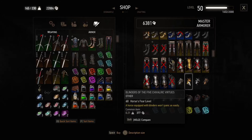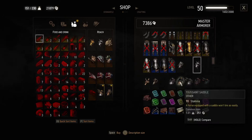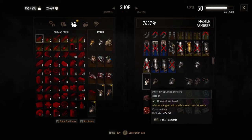So I'll get the blinders and the saddle. I already have the bags so I want to buy them. The next one is the Toussaint one, and the Ked Myrkweed — I hope I said that right.